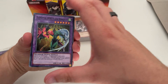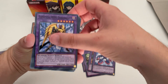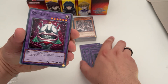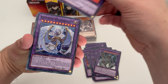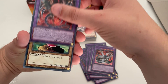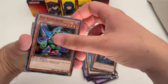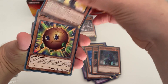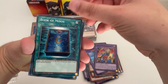I'll just go through each stack. This is obviously the Elemental Hero deck. Looks like they've just kept all the Fusion cards together — possibly haven't separated the decks at all. Sphere Kuriboh, Bubble, Master of Oz, Book of Moon.